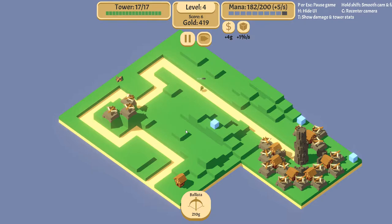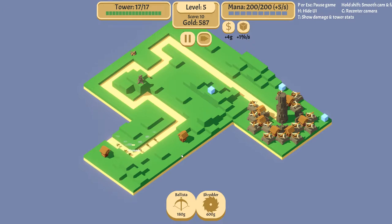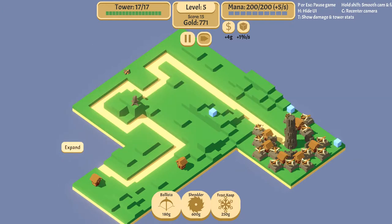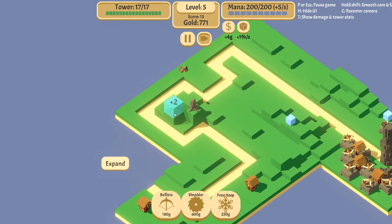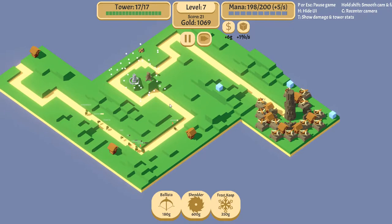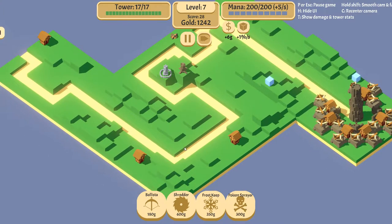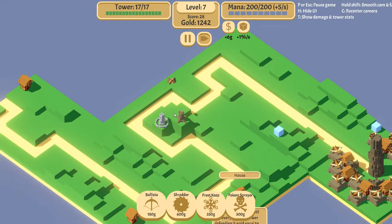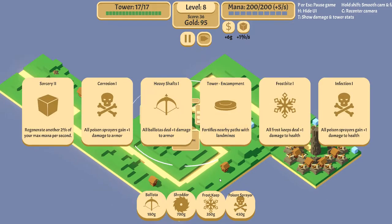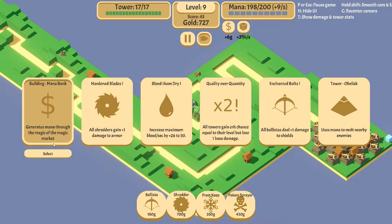I'm going to put down a couple more ballistas since there's a ton of enemies coming. We can always sell these ones later if we don't want them. Shredder, please! And now my problems are solved. Frost keeps — thank you very much, I do enjoy frost keeps. I'll put one down over here, and I upgraded Banditry to level three. We need to deal with shields probably in a few minutes, and another shredder on this side could also help. Let's upgrade that and take Sorcery again — that will help later on.